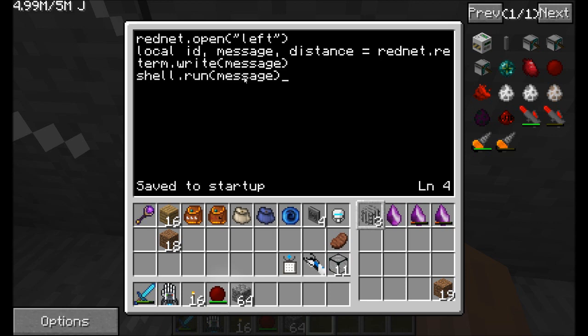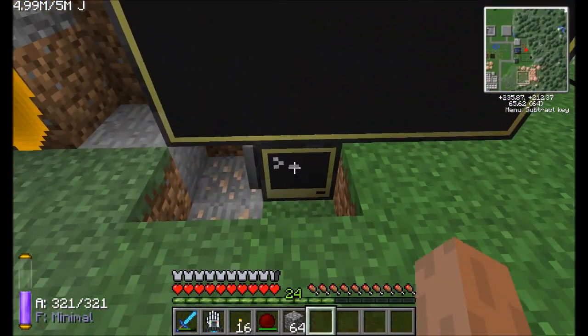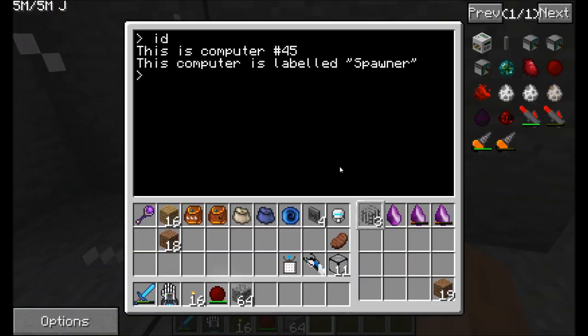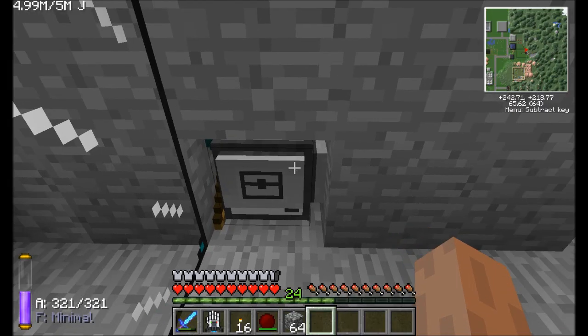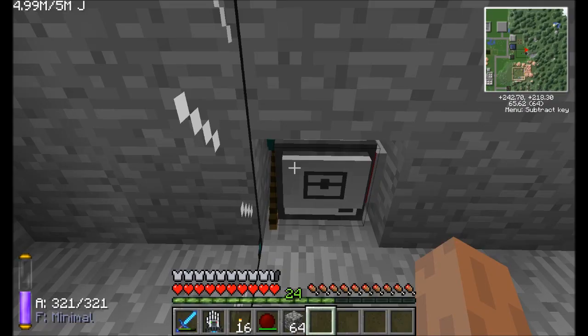Let's write that program right now. We activate the wireless modem, tell it to sit there and wait until you get a message. Once you do get a message, print it to the screen and run it. I actually want this to run in a while loop — while true do and end — so it'll just sit there waiting for messages all the time. It stores the message in the variable 'message' and the ID of the sender in a different variable. Restarting the computer, it should sit there and wait to receive a message from another computer.